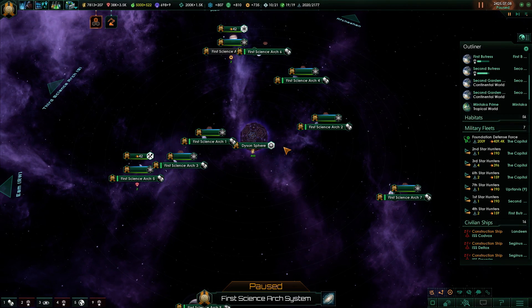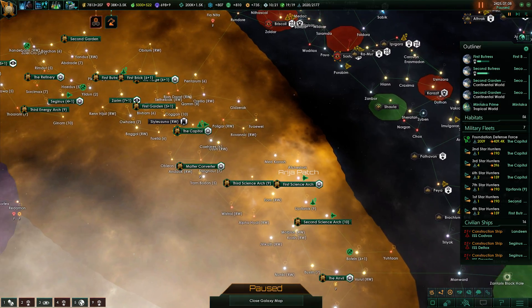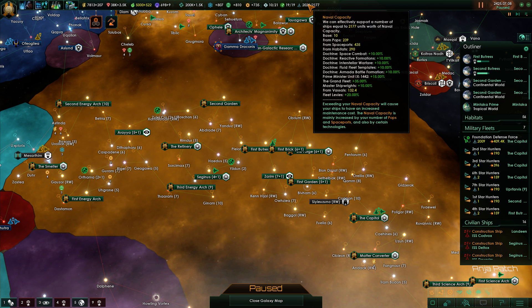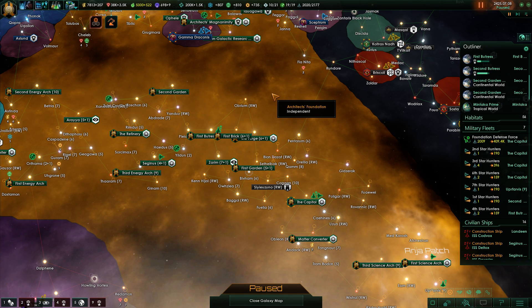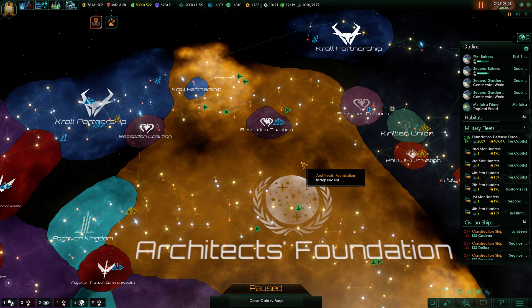This has been our prototype Dyson sphere, and now I think we actually need to create a couple more. Once we start going over the fleet limit we're really going to need that energy generation increase — at least that's the plan. Thanks very much for watching. If you enjoyed it please leave a like, if not tell me why in the comments, and if you want to see more please consider subscribing. Hope you join me next time — thanks and bye bye.